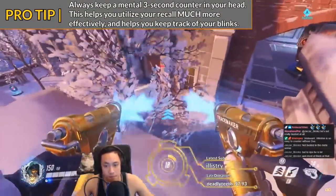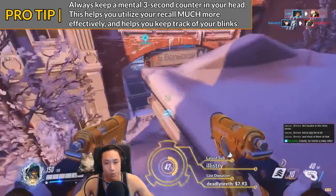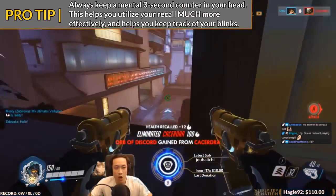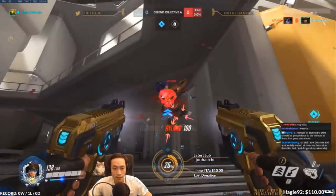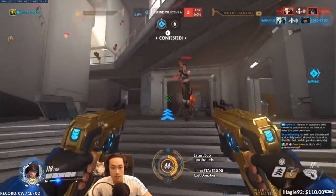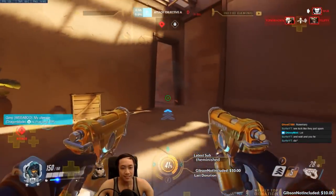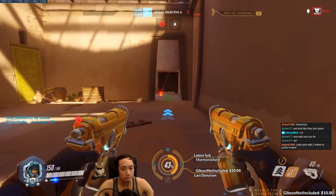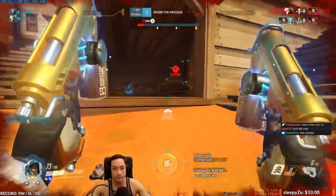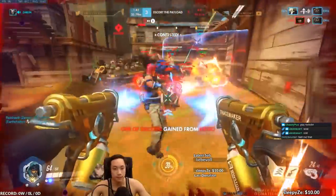One strategy I like is to keep a mental counter in the back of my head before diving in. Right as you dive in, count three seconds and decide by then whether or not you will be able to finish what you need to do. If not, you can recall back to your high ground or take the risk and stay within enemy lines. This works because recall takes you back three seconds. Tracer is the fastest hero in the game, but patience and waiting can sometimes be crucial — waiting a few seconds to get your cooldowns back can decide whether your next move is a success or failure.